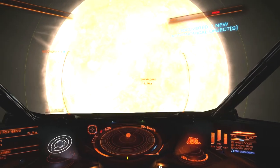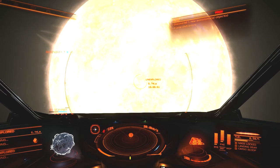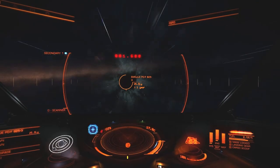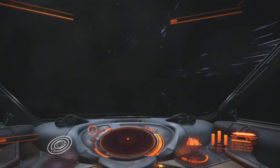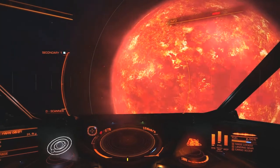First is this F-type star — I'll just go by the last few digits — D5-30. D5-30 is all alone, no little planets, so I move right along. With a few exceptions, I mostly skip the stars where I don't find any planets around. But for the first few here, I will show them.